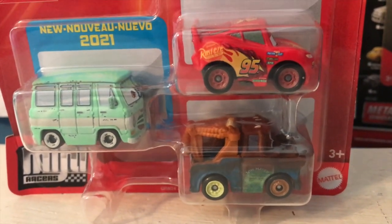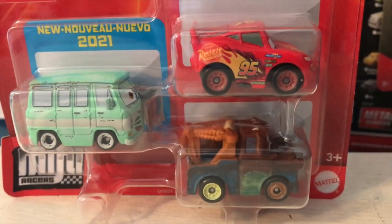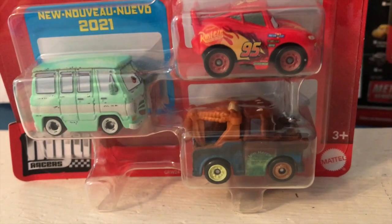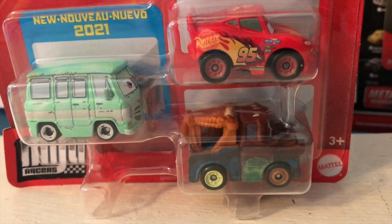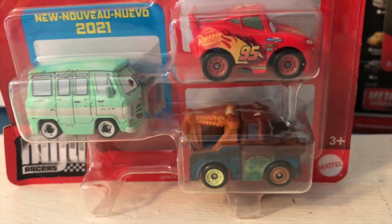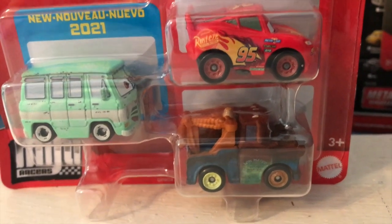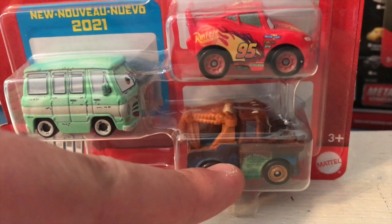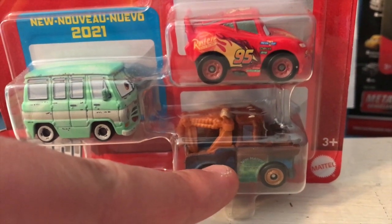I didn't mind him being in that World Grand Prix 3-Pack with Francesco and McQueen at all. I didn't mind him being in the tractor-tipping pack. Usually, at least in my opinion, the cars they choose to be with each other in the Mini Racer packs make perfect sense, and the ones Mater's been included in in the past are very appropriate for him to be there. But in this case, I just think it's really unfortunate.